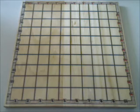Isaac has simple rules you can learn in a couple of minutes, and a typical game lasts between 10 and 15 minutes. Isaac is played on a square checkered board with 100 white squares arranged in a 10 by 10 grid.